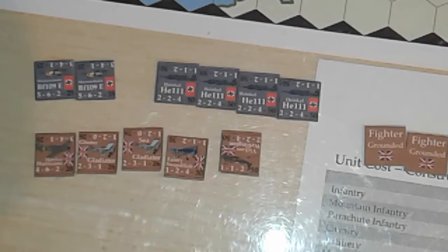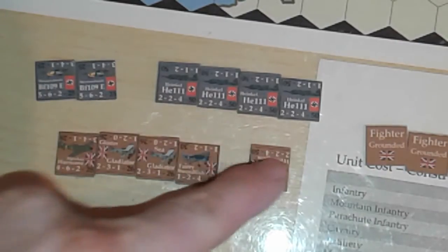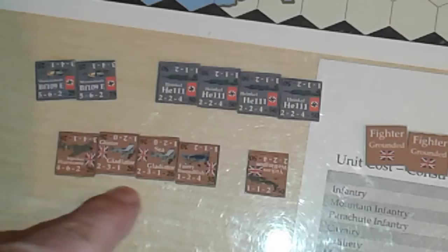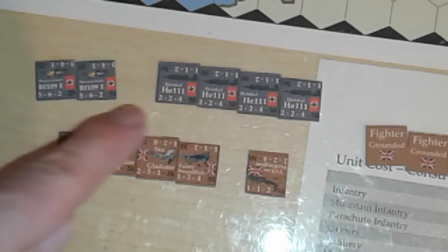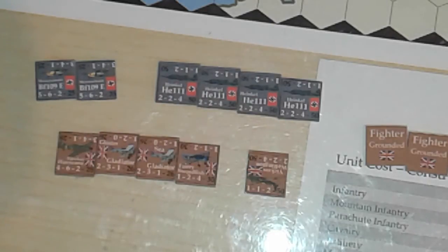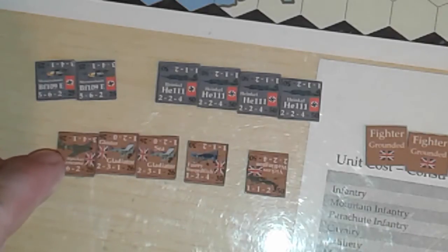Apart from the Vickers Wellington, which is staying at the air base, all British units here are fighters. They're going to attack the German air base. Bombers cannot defend themselves against enemy fighters at an air base — and neither can the Swordfish. They have to go through two rounds of combat before they can withdraw, so this could be quite a devastating attack.